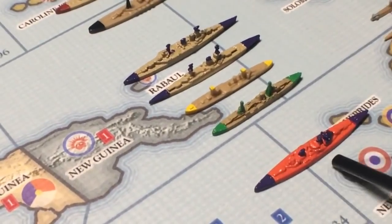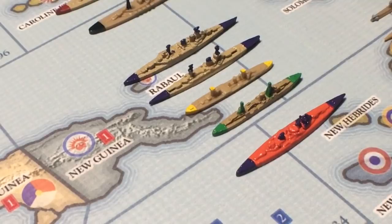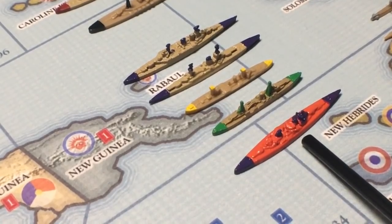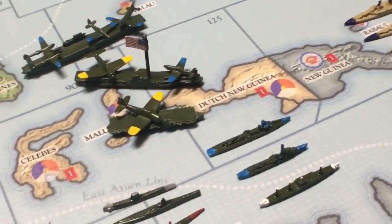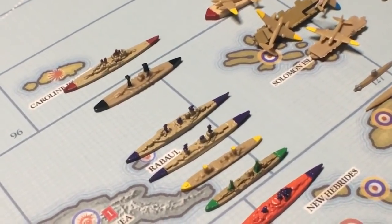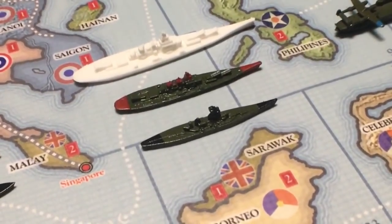I got both of those from Shapeways, from Historical Board Gaming, and this one I got directly from Historical Board Gaming — they might still have some left but I don't think they're restocking. So if you want those you're going to have to get on them. Same with anything that's still there. The Americans — both of these are 1:3000 scale, it's just that one guy's 1:3000 scale is different than another guy's. That's the Iowa class battleship and that's your regular Axis and Allies battleship. They're the same as the Japanese one: movement two, attack and defense eight, cost 20.